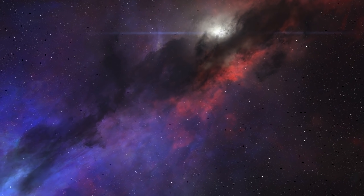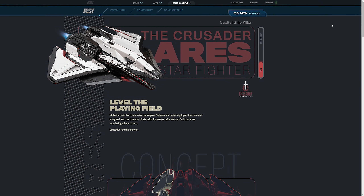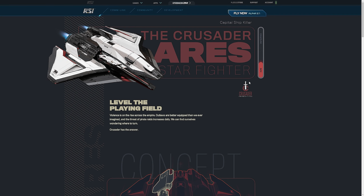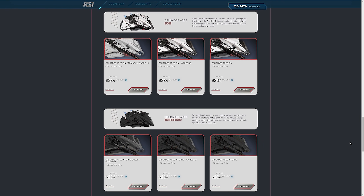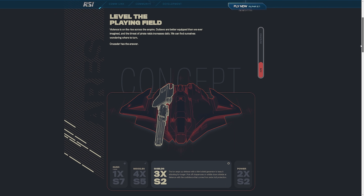Hello and welcome to some more Star Citizen. The Crusader Ares Starfighter is now on sale for Concierge — at least anyway — and we have a load of details on the ship. Concierge are the subset of backers that have spent a thousand dollars or more on the game, but it should be available to everyone within about 24 hours. Expect it by either this evening or by tomorrow, around 3 or 4 p.m. UTC if you want to purchase one. The ship is available for $220 store credit or $195 war bond.